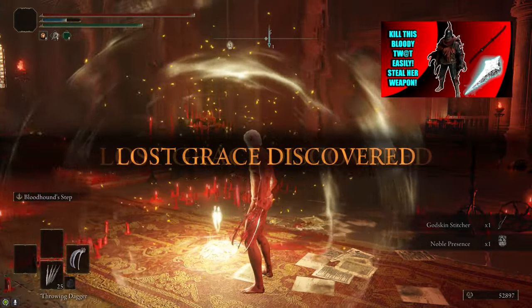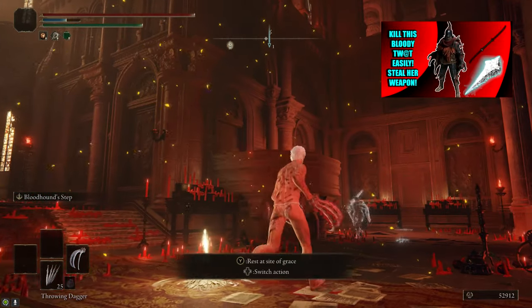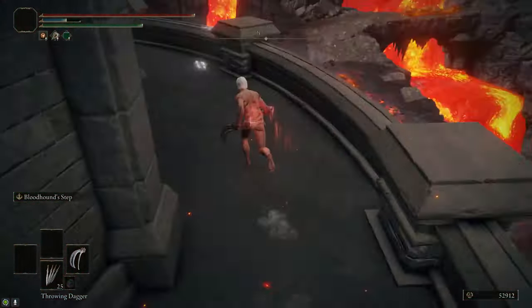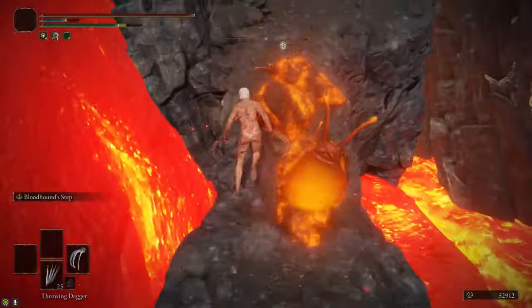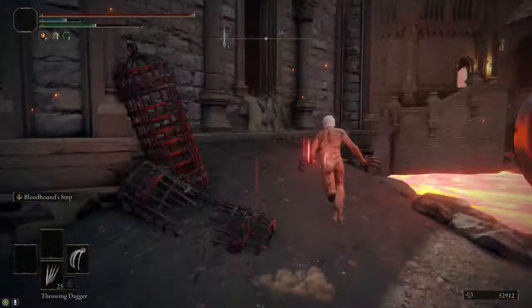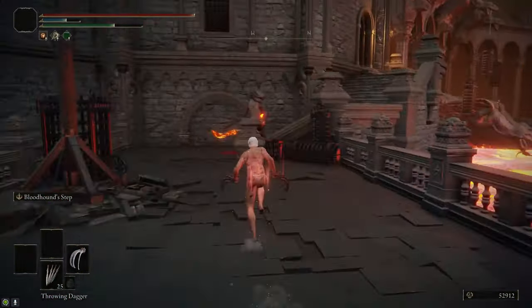If you want a more detailed guide for this fight, you can check out my Eleonora's Poleblade video, though you probably won't need it with this method. After that, we're going to continue through the Volcano Manor. Take the elevator up, run past the Lava Slugs — there's a Somber Stone 6 and a Somber Stone 7 to grab in here. First, run past the Virgin Abductor.